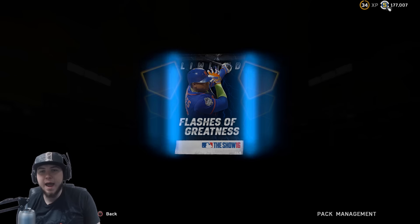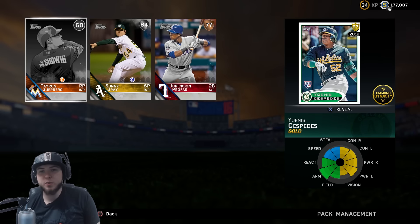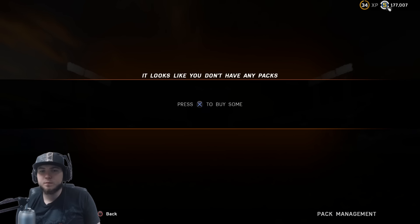Down to our last two packs — we get an 80 overall Joe Smith. And the last pack: we get another Yoannes Cespedes, so we'll sell that one on. All in, it's been around 28,000 stubs spent — you can do the math — and we got about 15k back, so not too bad. His price has obviously dropped with these rookie cards coming out. If you guys enjoyed, make sure you leave a like and subscribe to see more.